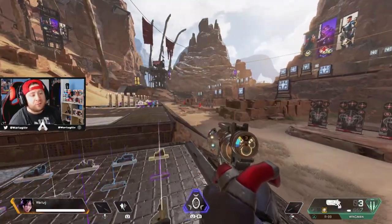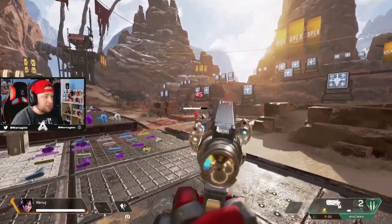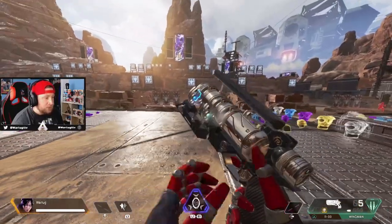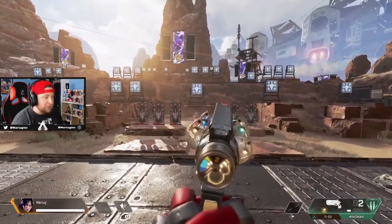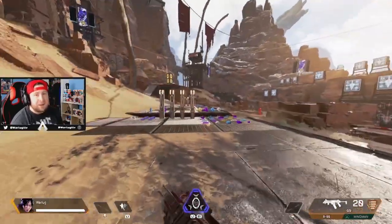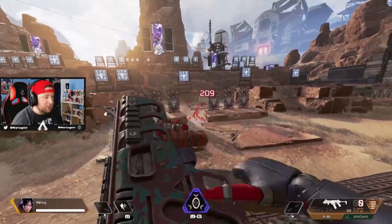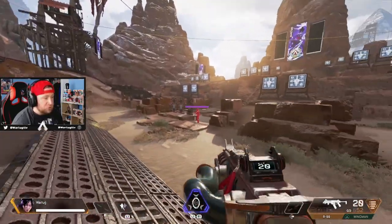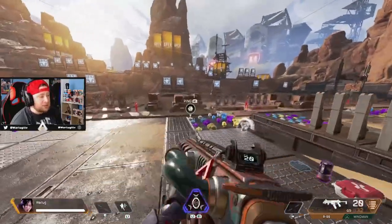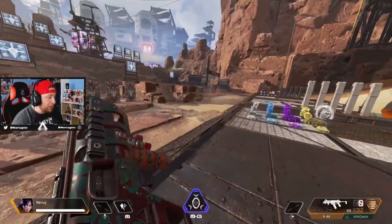They've nerfed it so much to try to balance it, but when you've got a pistol that's essentially a Desert Eagle dropping massive damage, you have to nerf it somehow. So that's combo three — the Wingman and the R99. You already know this combo shreds and it's basically the meta: R99 plus something. Try it, get your skill up with the Wingman, and dominate.